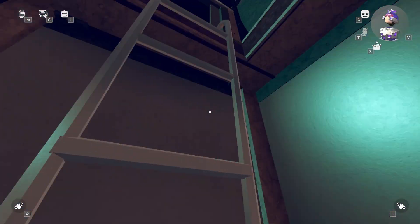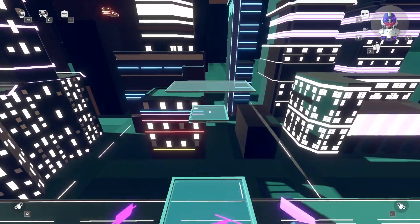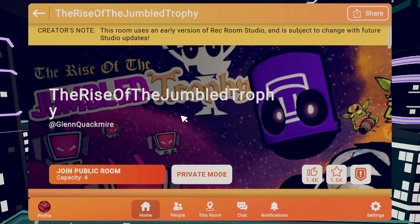Go back all the way up and make your way through the bridge. The core should be right in front of you — collect it for your 70 XP. Let's move on to Rise of the Jumbo Trophy.